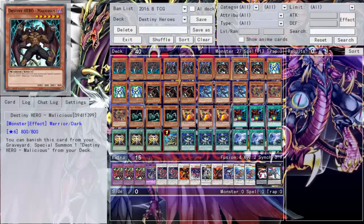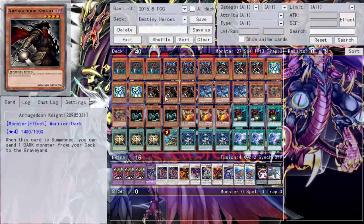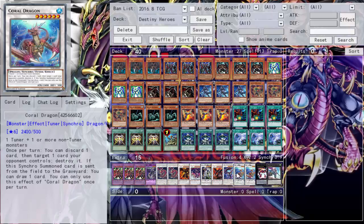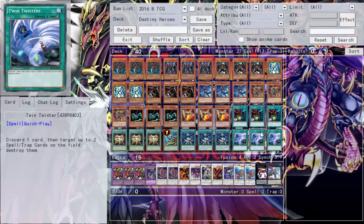We run triple Prisma because Prisma can copy the name of either Dogma — send it to the graveyard, become that name, then fuse with it. Simple as that. We run triple Armageddon Knight for that play, but Armageddon Knight can also send Shadow Mist. We're not running any Mask Change or anything along those lines. Shadow Mist is literally just being sent to the graveyard to get the search. You can also summon Armageddon Knight, synchro into Coral Dragon, which goes to the graveyard, get the search, search for Malicious, Twin Twister pitch the Malicious — and there's your Ultimaya play.